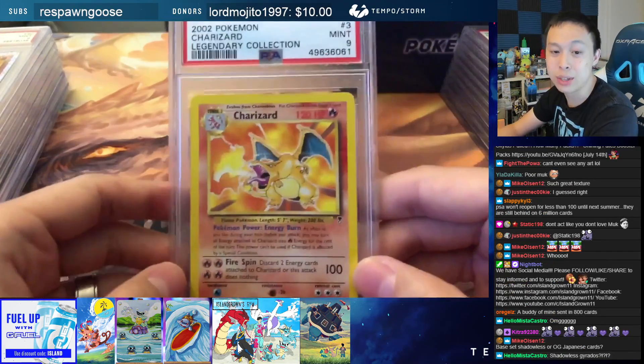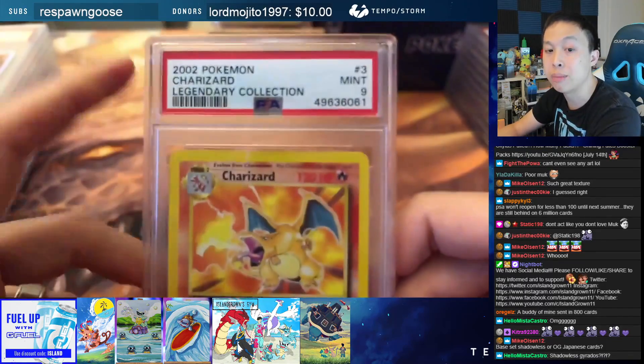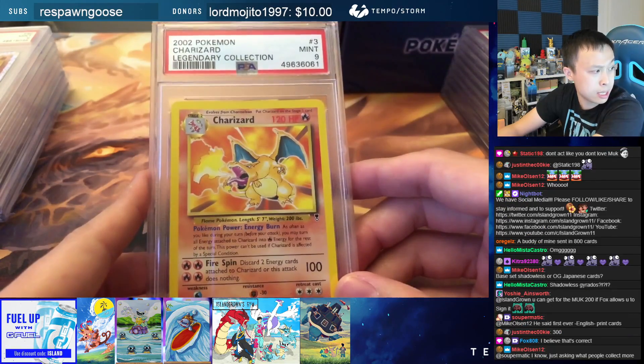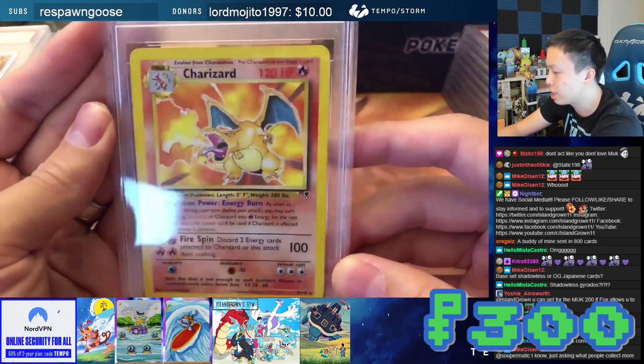How about a Charizard? Now this is going to be from the theme deck — it's a non-holo from Legendary Collections. It's a PSA 9 non-holo Legendary Collection Charizard. This card here is $300 for this PSA 9 Legendary Collection Charizard.